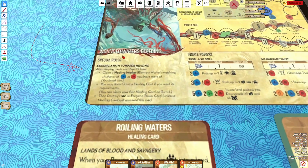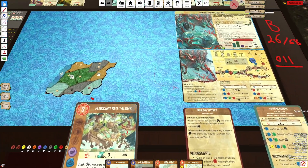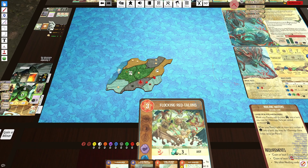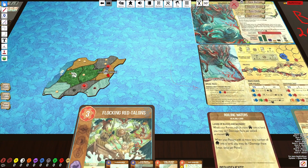One of the negatives of playing this spirit is this bottom part: at the end of the spirit phase you have to destroy a presence or forget a power card. Honestly it's not that big of a loss — you do start with four presence on the board. If you're losing a presence every turn but placing one every turn, it kind of breaks even.